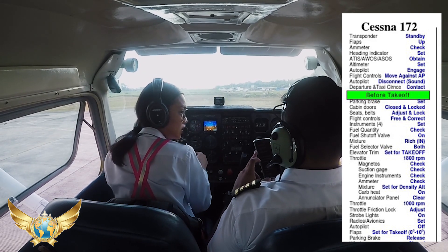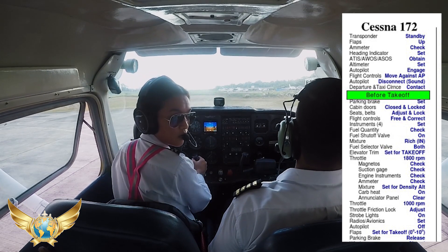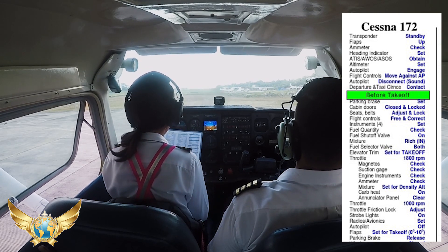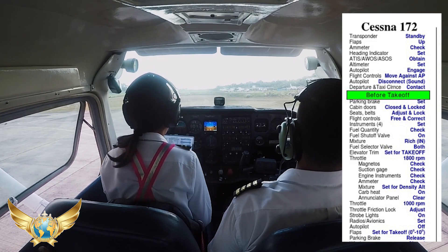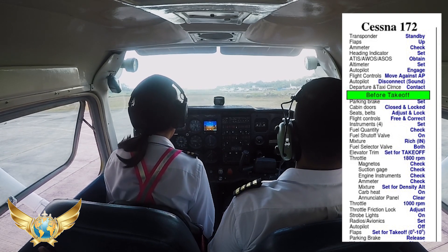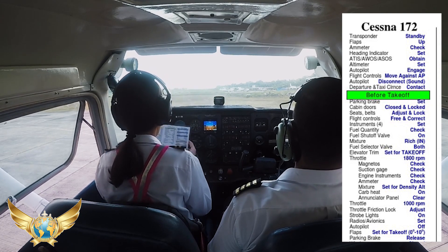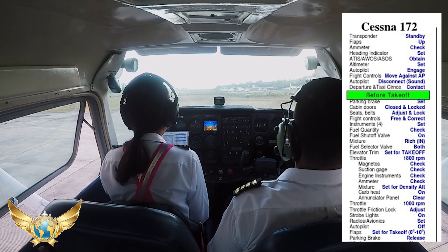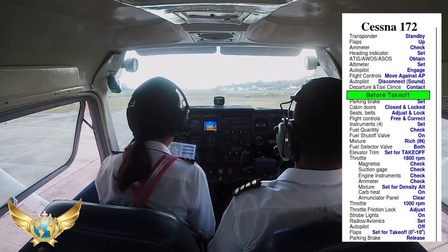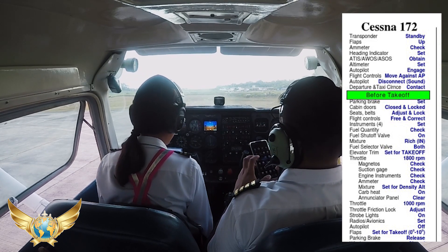1, 2, 3, 4, 5, 6. 1, 2, 3, 4, 5, 6, 7, 8. Green, green. Fuel quantity check, fuel shutoff valve on. Reach in. Fuel shutoff valve both.